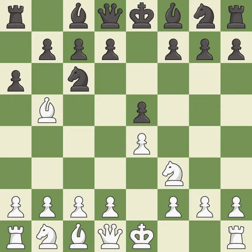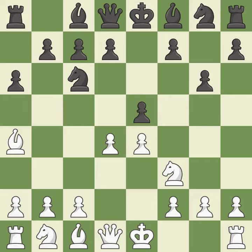a6 forces the bishop to decide — exchange or retreat. Ba4 safely retreats the bishop while keeping pressure on the knight. g6 prepares to fianchetto the dark-squared bishop on g7, where it will attack the center from the long diagonal.